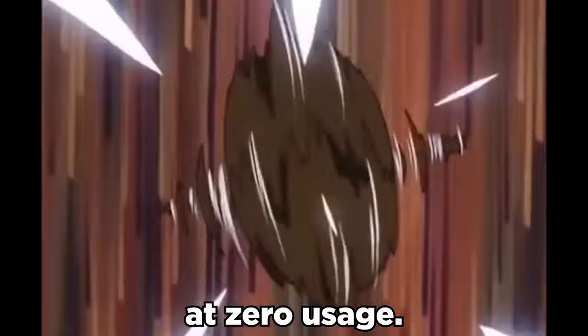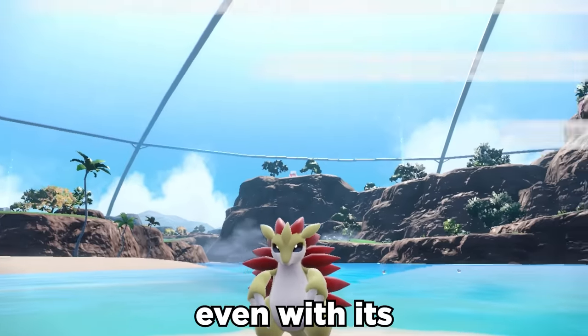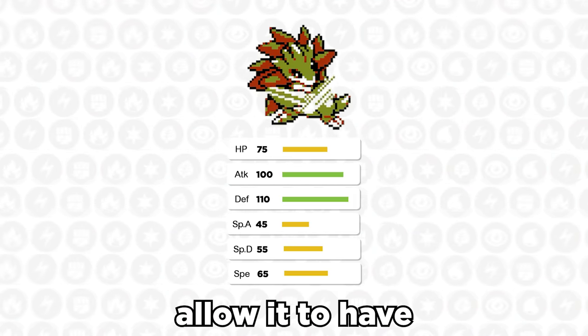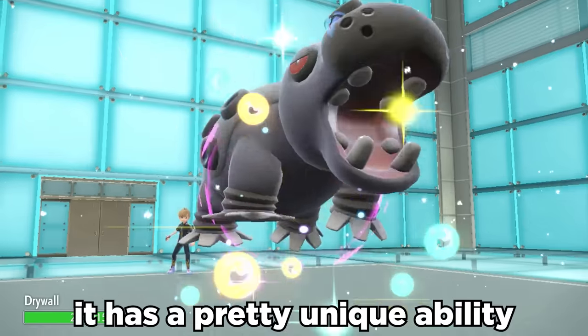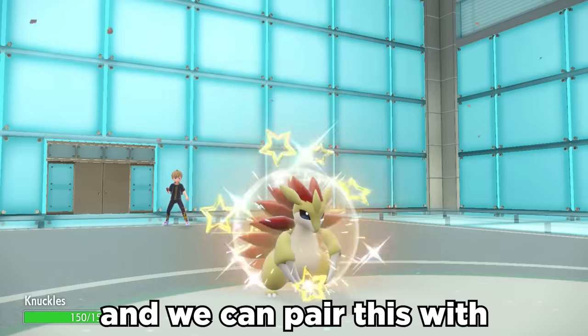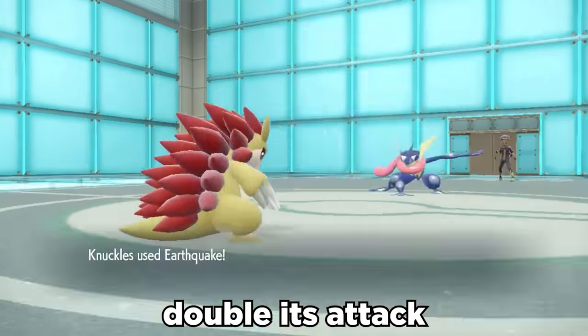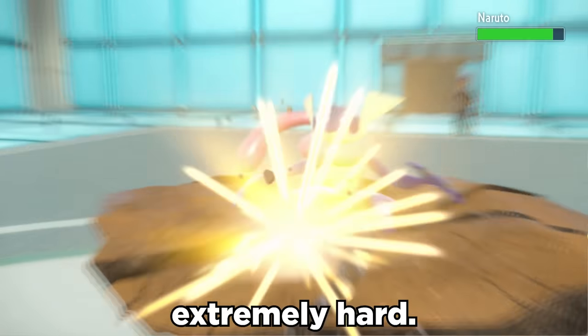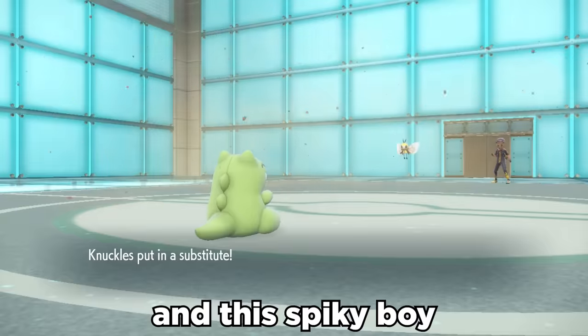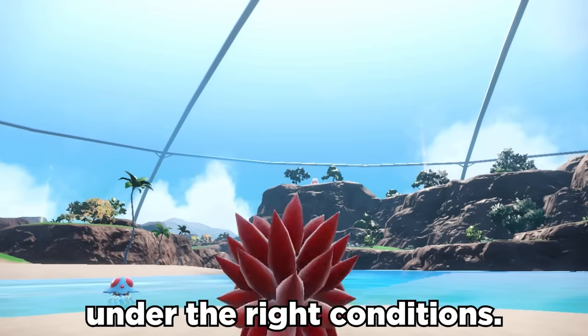Sandslash is a Pokemon that's basically at zero usage. However, even with its mediocre stats, its base 100 attack and 65 speed allow it to have a little bit of fun. It has a pretty unique ability called Sand Rush that doubles its speed in Sandstorm, and we can pair this with Swords Dance to double its attack, and Earthquake now hits extremely hard. It can run coverage with Knock Off and Substitute to try to get momentum, and this spiky boy can really get rolling under the right conditions.